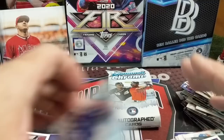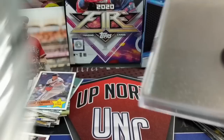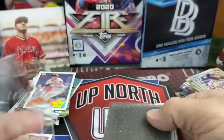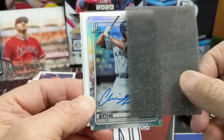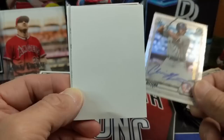Bowman Chrome time. These come in a hard plastic case and are usually covered so you can't tell what's inside. Usually it seems like there's one colored card per. You can get base ones too. Got a refractor right on top. They have paper between them now — they always have. That's cool. Yankees — that's not bad at all. Any Yankees prospect in a refractor, I'll take that all day.